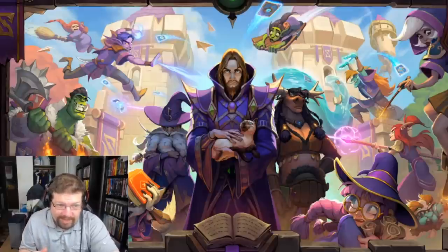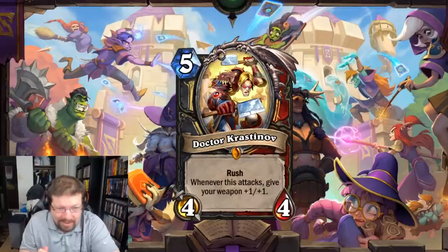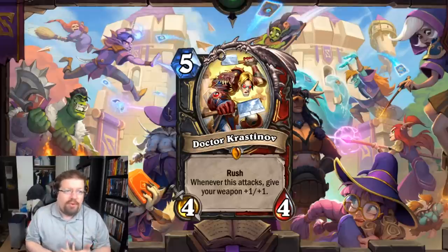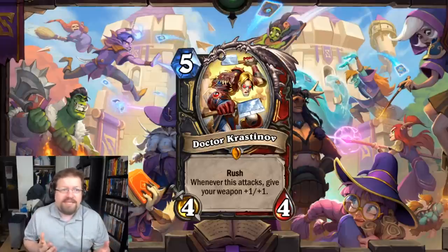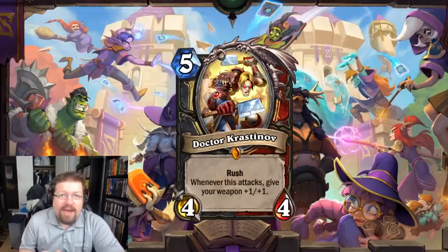Starting in Wild, number 5 most powerful card I believe to be Dr. Krastanov, the Rogue/Warrior Dual Class Legendary. It's a 5 mana 4/4 Rush minion and it gives your weapon +1/+1 whenever he attacks. This card just feels really good in Pirate Warrior, Odd Rogue, and Kingsbane Rogue — all these decks love to upgrade and buff their weapons. You can even consider it in a Bomb Warrior or Galakron Bomb Warrior deck, which has been quite popular in Wild.